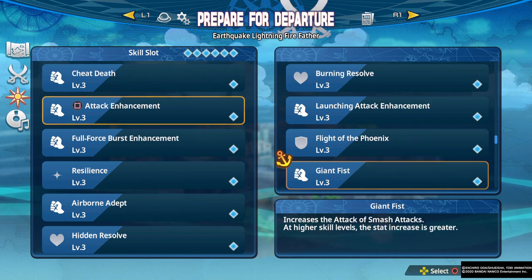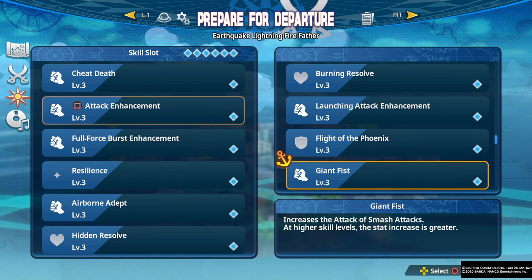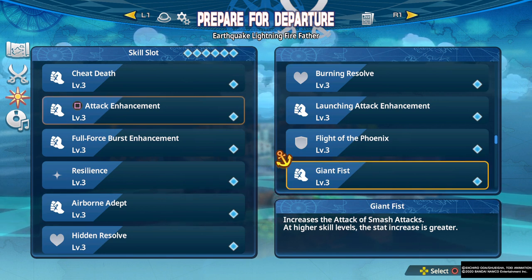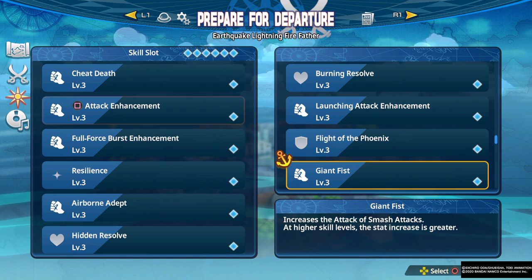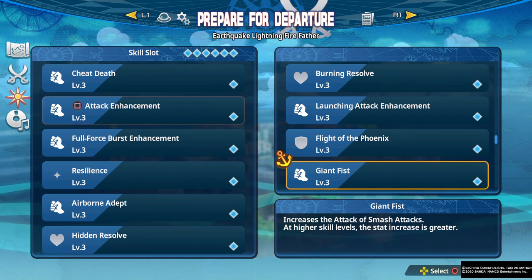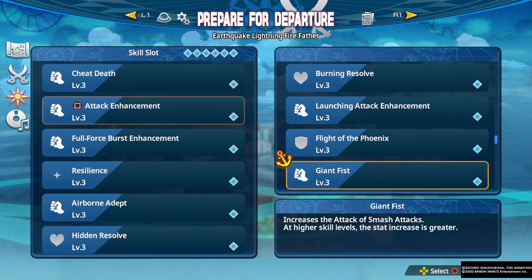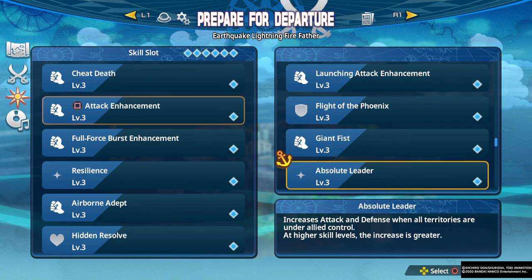Giant Fist increases the attack of smash attacks. This can be decent, but it really depends on the character. If you're using a lot of smashing attacks it could potentially be decent at a 1.3 modifier. You could probably pick stuff that applies to more moves in general, but there are a character or two that could really take advantage of this.